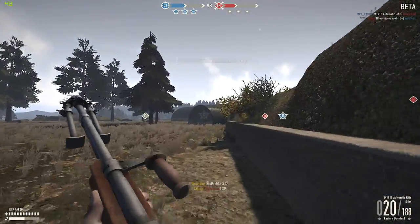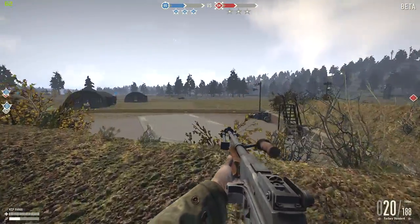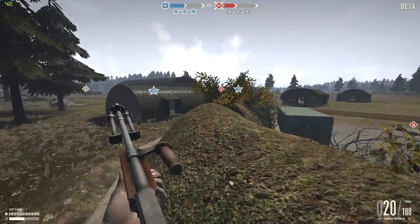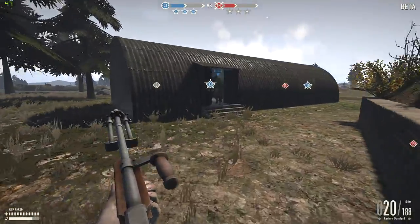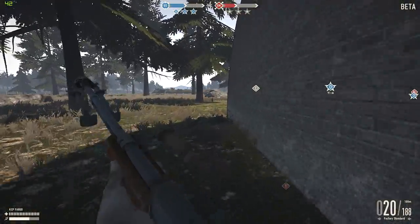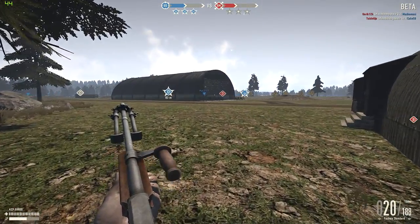Another disadvantage of the high rate of fire is the small magazine size of the BAR. 20 rounds goes very quickly if you're not keeping it under control. On the plus side, the reloads are quick enough for this not to matter too much. I did find that I needed to take two pouches of ammo as I burnt through it so fast.